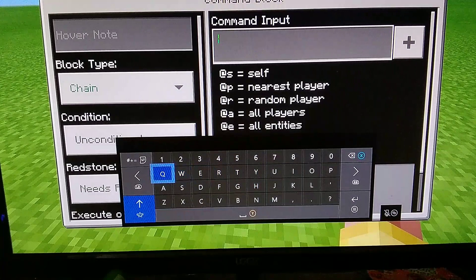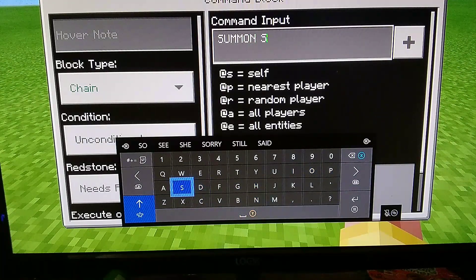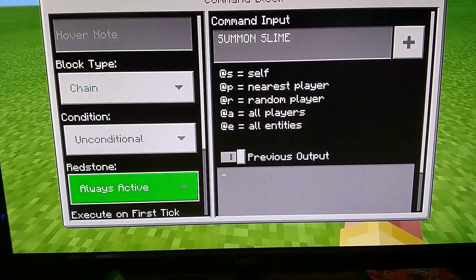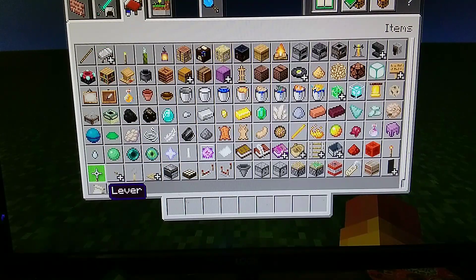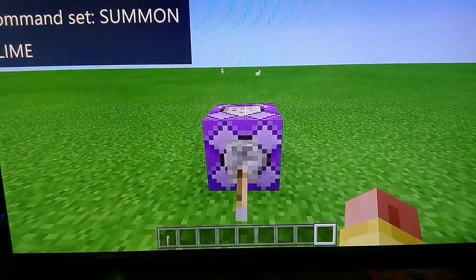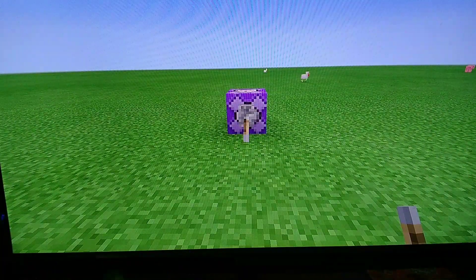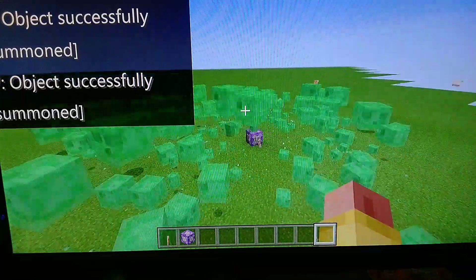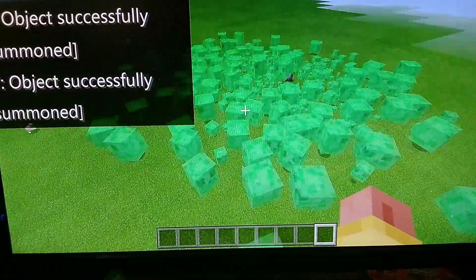So once I set this to repeat and type in 'summon slime' and take off 'needs redstone', chaos is about to happen and I am very ready for it. Always active - wait, I didn't put it on repeat. Oh, I guess it doesn't work, let me just flick this lever. Oh yeah, let the chaos commence! Command block's on - let the chaos begin! Oh yes, things are already slowing down massively.